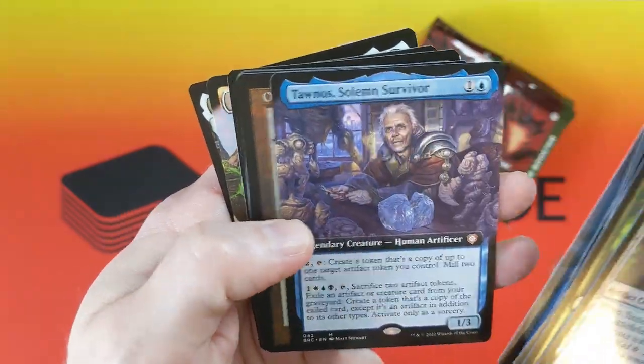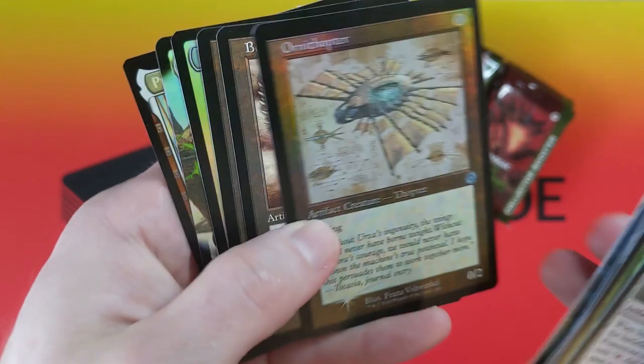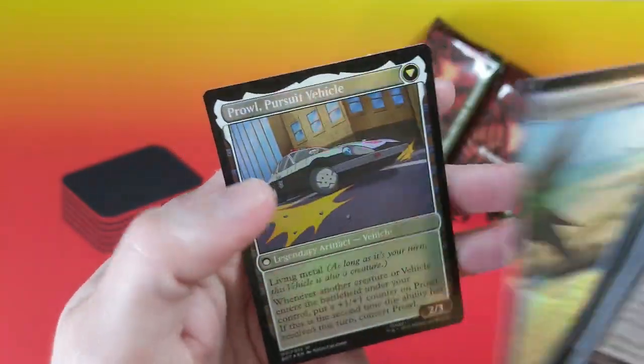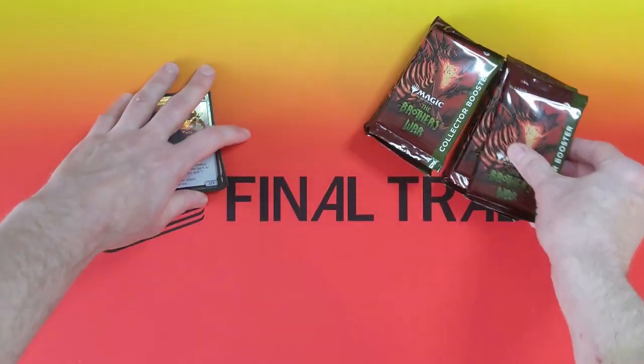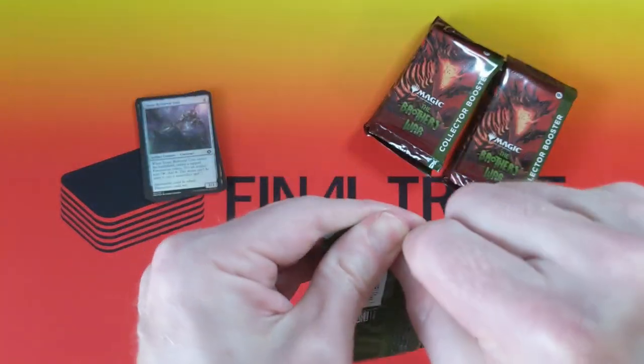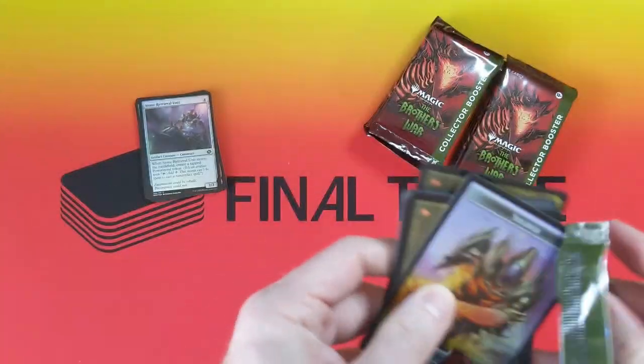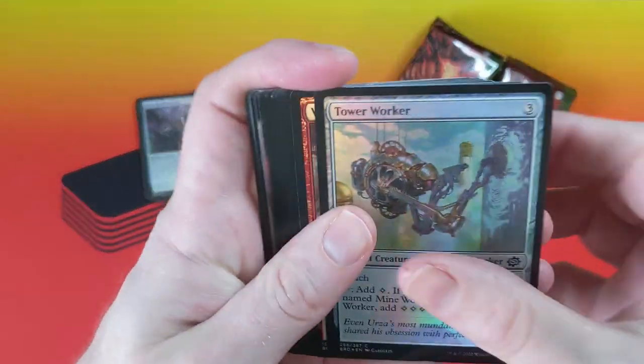Very nice. Underground River, Tonos, Ornithopter in the foil. Such great old cards reprinted in this set. And the guaranteed transformer slot. When I think of Magic the Gathering, I think of Optimus Prime ridden by Frodo to the Springfield nuclear power plant.